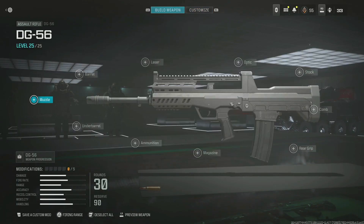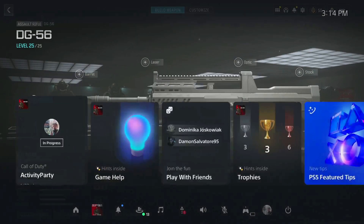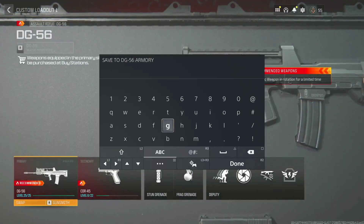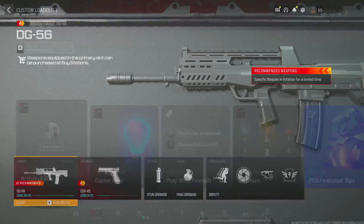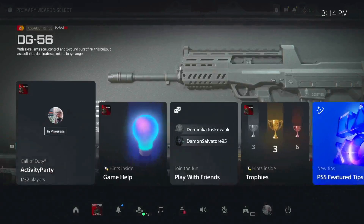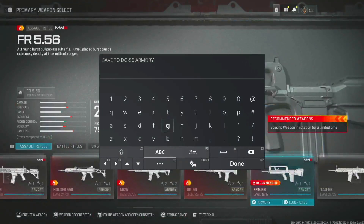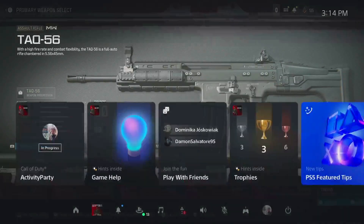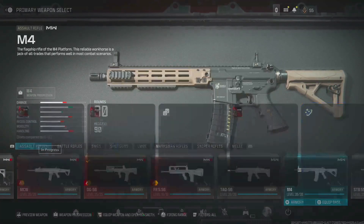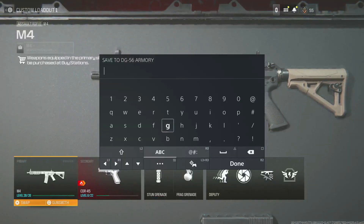All you guys have to do on this screen is bring up the Save Custom Mod screen, press the home button, press it a second time, and then press Escape on the keyboard to get out of that — press it pretty much right away after you press the home button the second time, like a split second after. So you guys will need a keyboard. From here you can press the home button, press it again, and then press the corresponding button on either your controller or keyboard to go over to the weapon that has the camo you want to duplicate over.